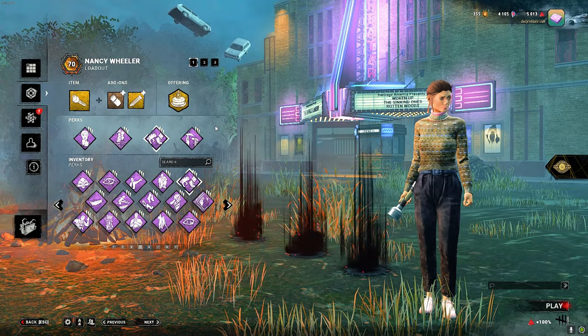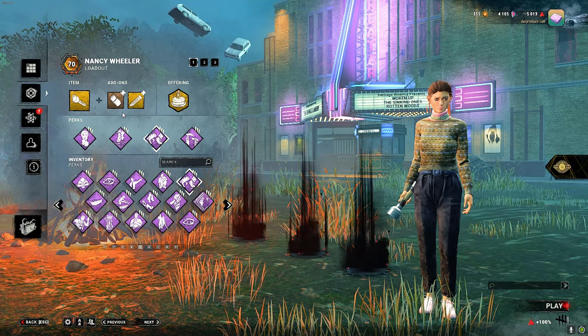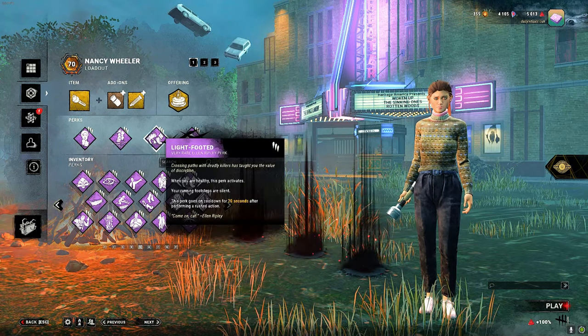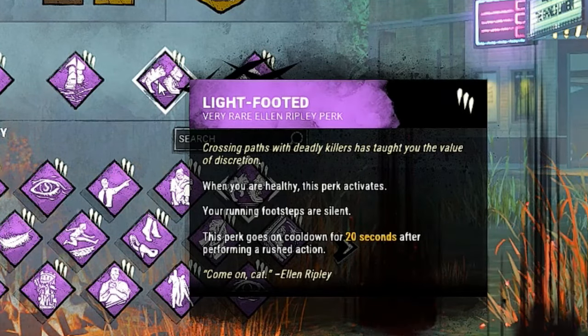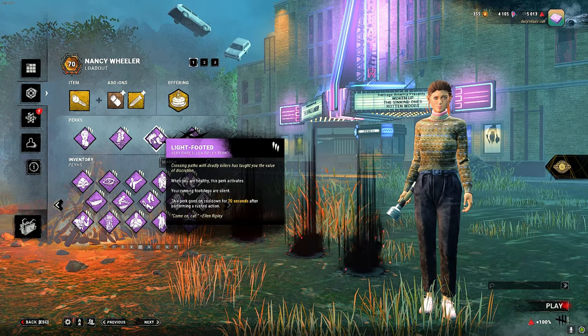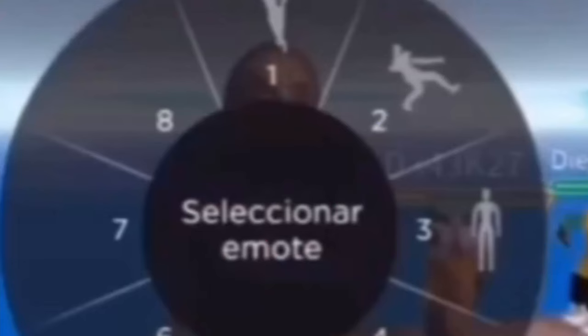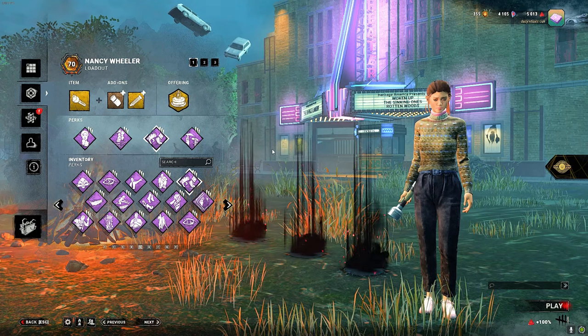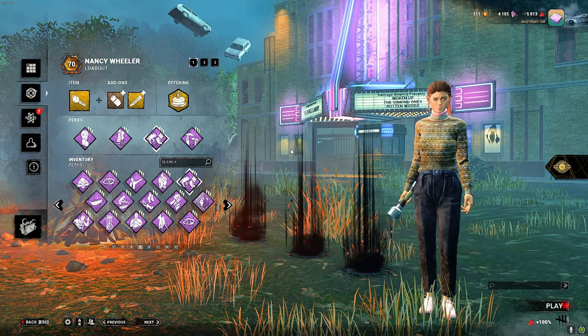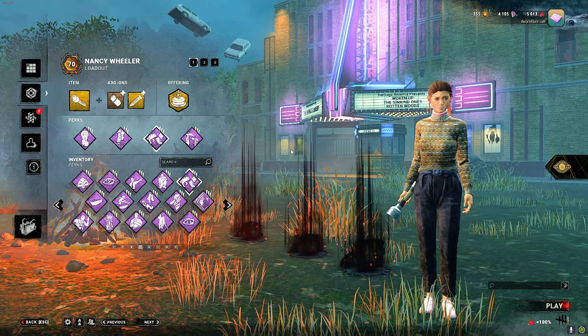So obviously that's good — you gotta stun the killer. To pair with this I brought a flashlight, because if we stun the killer we want to blind them and then run without them seeing. I also paired it with Lightfooted. Lightfooted means whenever you're healthy, your running footsteps are silent. A lot of good killers — if you stun them and run through them, they'll hear it. But with Lightfooted they can't.